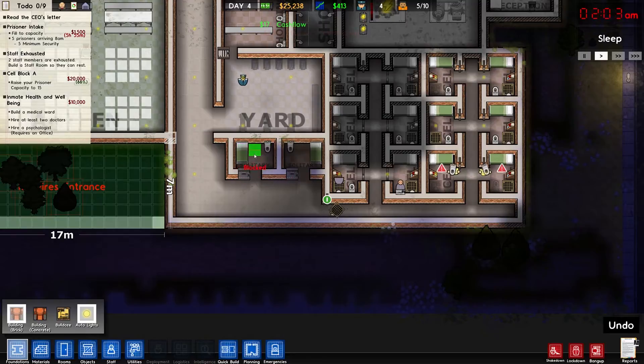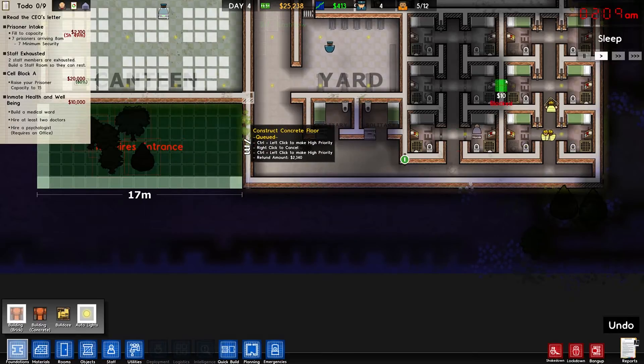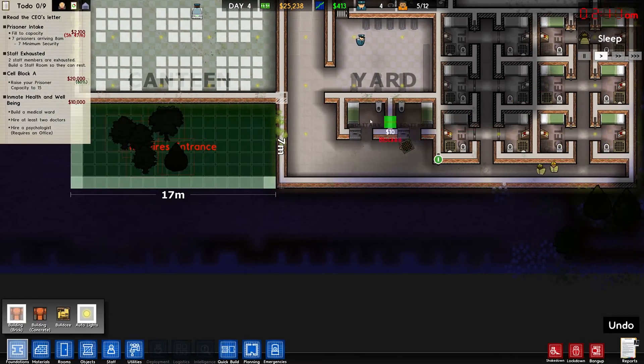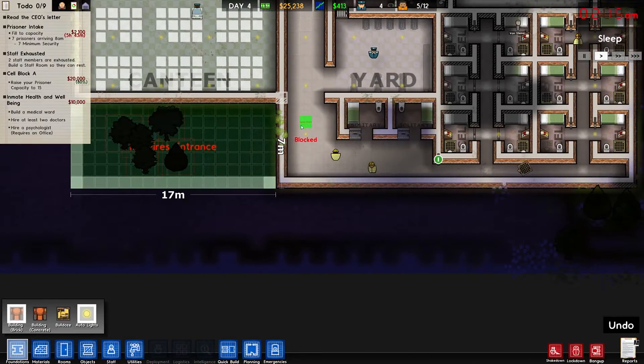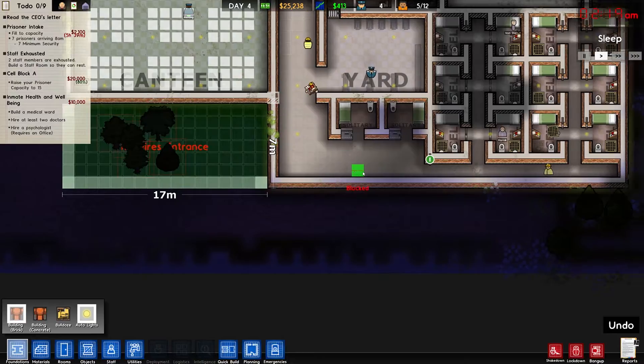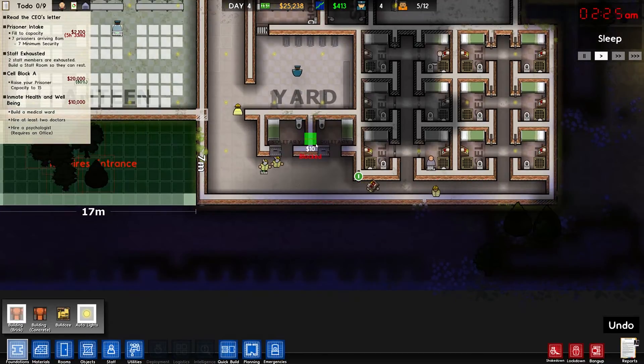Maybe I'll turn these into regular cells. So there'd be twelve, thirteen, fourteen - I actually only need one more, I could almost just put it here. No, I don't want to block that off.